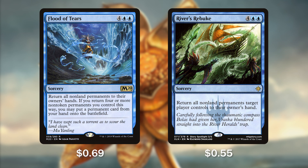Moving on, we have 2 more bouncers with Flood of Tears and Rivers' Rebuke. Flood of Tears is a new one out of Core 2020 for 6 mana — reduced with Thrix — and returns all non-land permanents to their owner's hand. Now this does include ours, but if we return 4 or more non-token permanents we control, we get to put a permanent card from our hand back onto the battlefield. The best part is that if we have Thrix on board and reduce Flood of Tears, we can keep him in hand and flash him back onto the board. And Rivers' Rebuke for 4 and blue-blue — reduced by Thrix — returns all non-land permanents target player controls to their owner's hand. So a single-player Cyclonic Rift, super powerful, and we could even copy this and do it to multiple opponents.